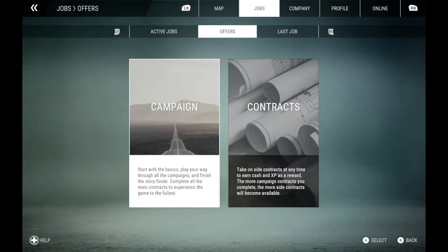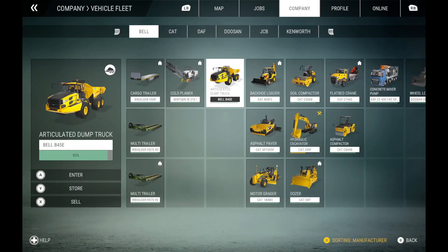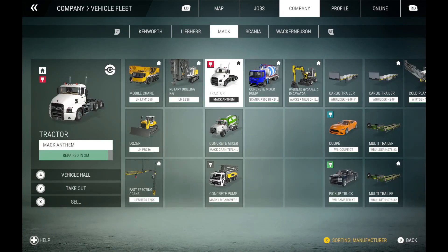Again, you want to store your vehicle, go to your vehicle fleet, find that vehicle you want to change colors for, go to Vehicle Hall, and enter that.